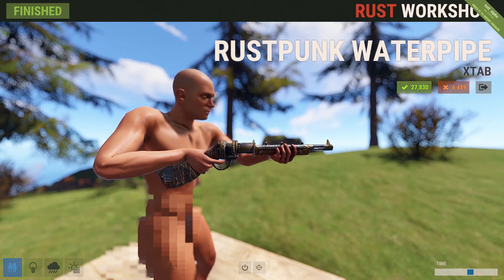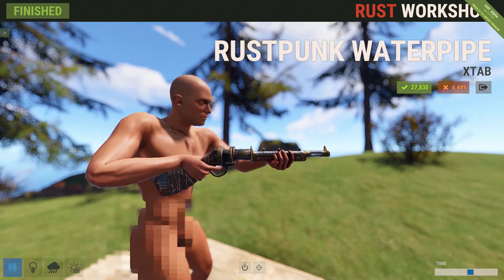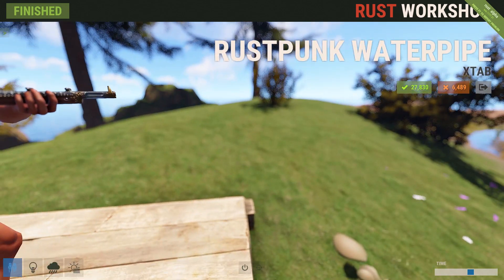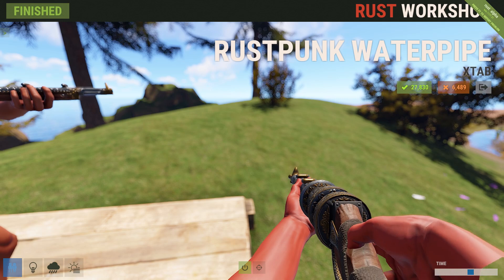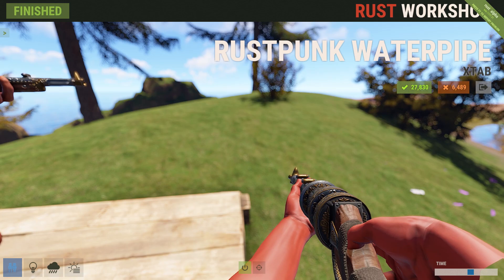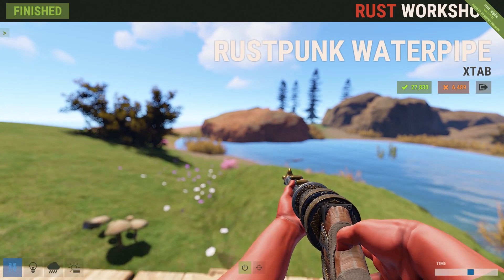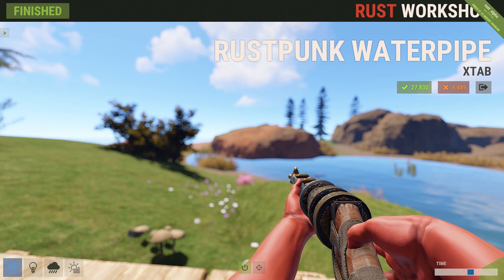Last but not least, we're finishing up with yet another X Tab skin this week — he's gotten quite a few of them. We have another addition to the rust punk skin collection: the rust punk water pipe. This thing is really nice — the amount of detail to it is astonishing. You really have to take a close-up look at it. I also noticed the character's hand is turning really red because of the lighting, which is strange.